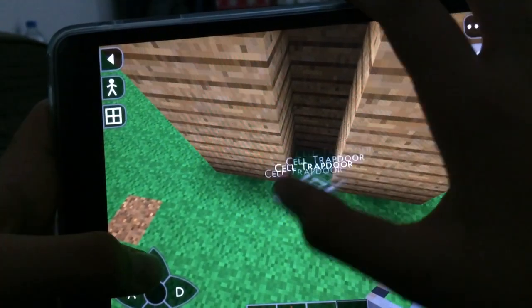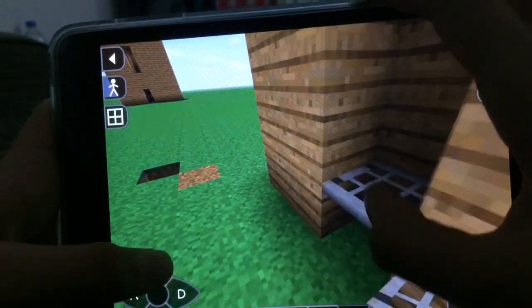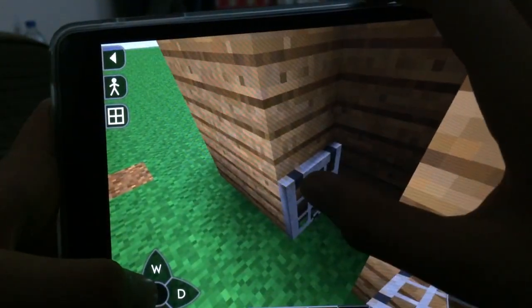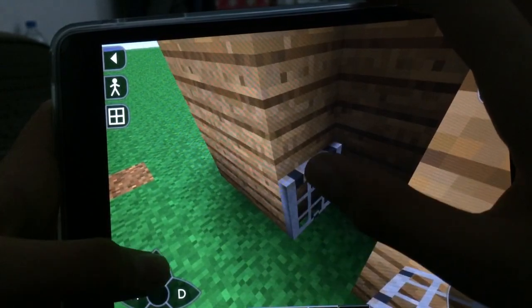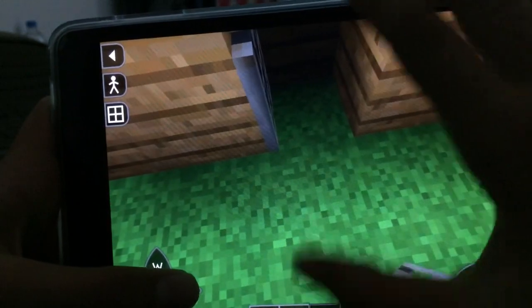Take your trapdoor. Put one — make sure that it is going to close from the downside. Then put the button.